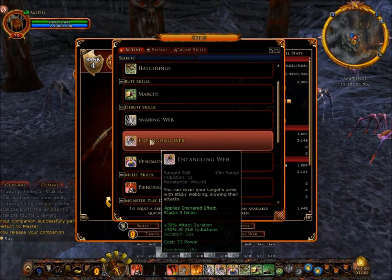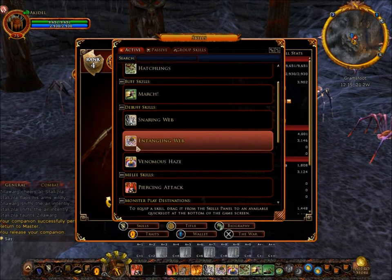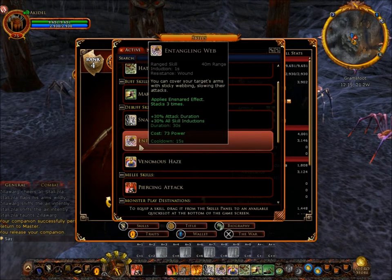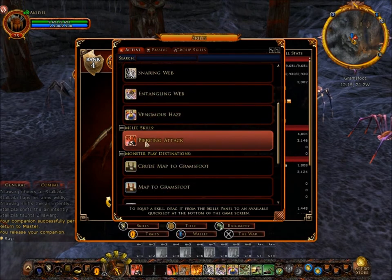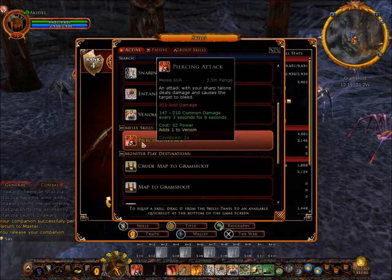In Snarling Web you can cover your enemies' arms with sticky web, slowing their attacks. You can apply this three times, it costs one second, has a 40-meter range, adds 30% attack duration and 30% skill induction duration for 30 seconds, costs 73 power, and has a cooldown of 15 seconds. There's also Piercing Attack, a melee skill that attacks with sharp talons dealing damage and causing the target to bleed. It does 312 acid damage plus between 147 to 210 common damage every three seconds for nine seconds, costs 62 power, and adds one venom.